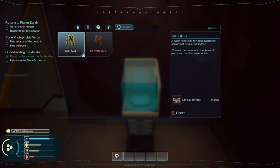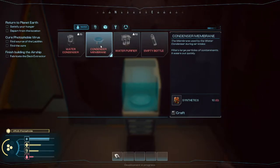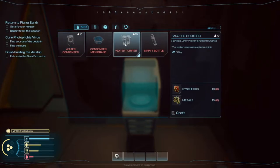So, fabricator — we got a water condenser. Condenses water from the air, unable to eliminate all contaminants, so the resulting water is dirty. Needs a membrane to operate. So you create the membrane, you put it in the condenser for it to work. Water purifier — purifies dirty water of contaminants, water becomes safe to drink. And of course empty bottles — we got a free one but can make more.